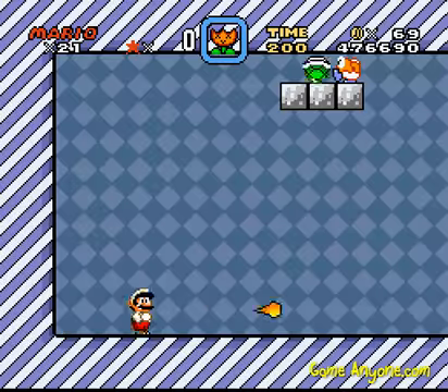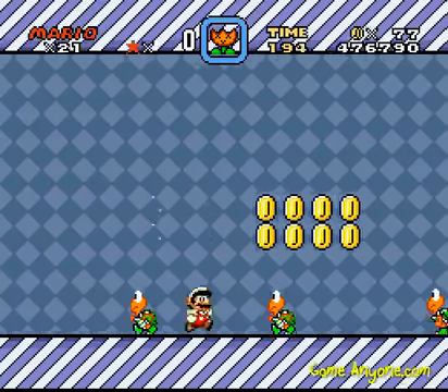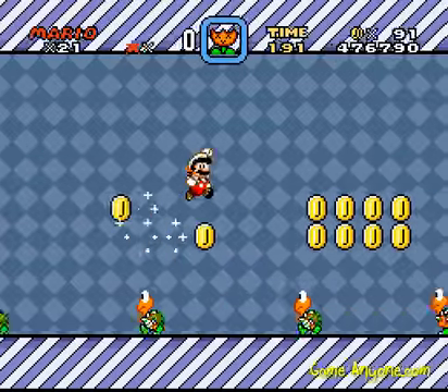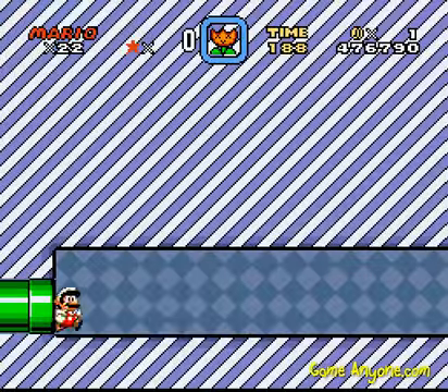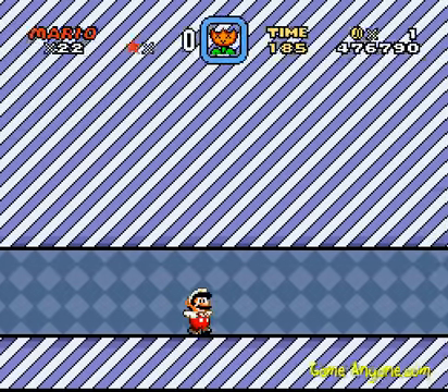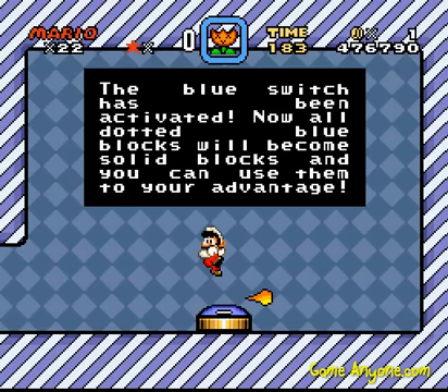Let me put a save here. Because if I get the switch and it ends up opening some kind of an event path that it shouldn't, then I'm gonna just load state. I'm not playing through this thing again. You can only use them to your advantage if it doesn't break your game first. Let's be honest about this.